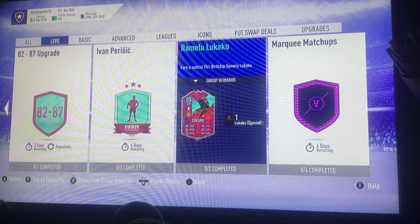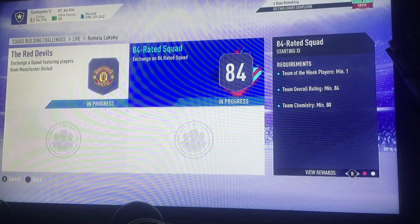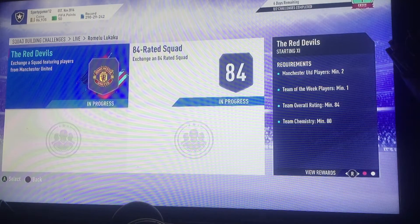Yo guys, what's up, welcome to another video. Today we are going to be showing you the cheapest method for the new FUT Birthday Romelu Lukaku. He is an 88-rated centre back — a position change from striker — and he is now an SBC out for the next 6 days. To do this SBC you need to complete 2 SBCs.